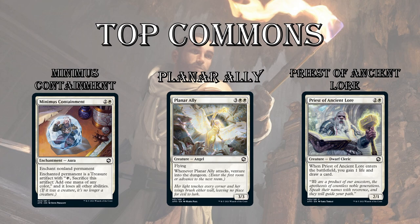Last up is Priest of Ancient Lore — white is getting a cantrip creature. There's a sub-theme in white to gain life for a benefit. Celestial Unicorn is a 3-mana 3/2 — every time you gain life, put a counter on it. Priest of Ancient Lore fits into that theme. There's also a white-green theme around gaining life. But at 3-mana for a 2/1, draw a card and gain a life — what's not to love. You suit it up with equipment and it just goes to town for you.